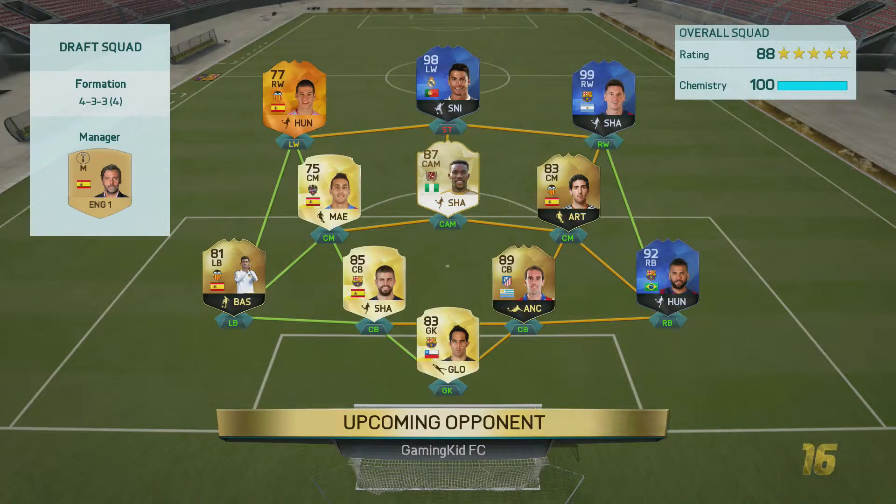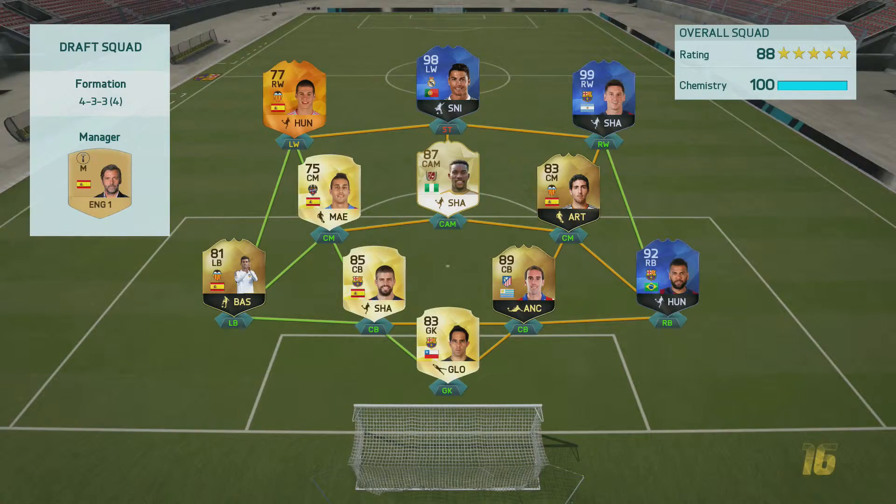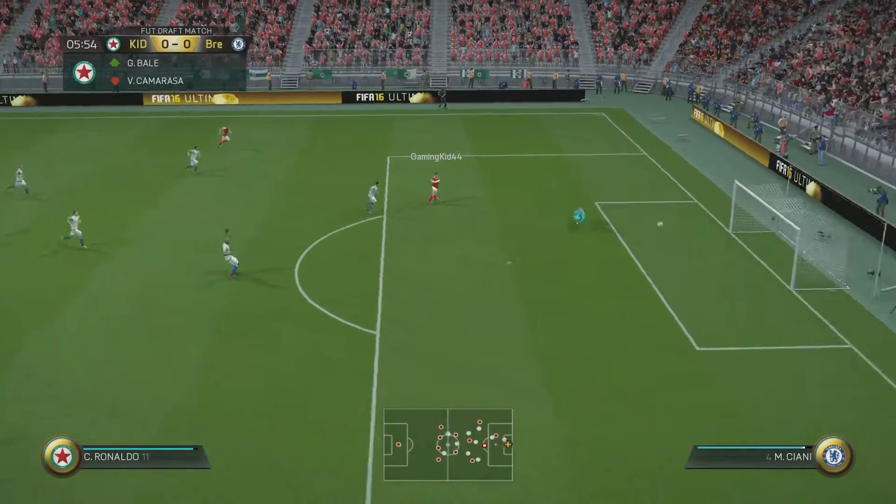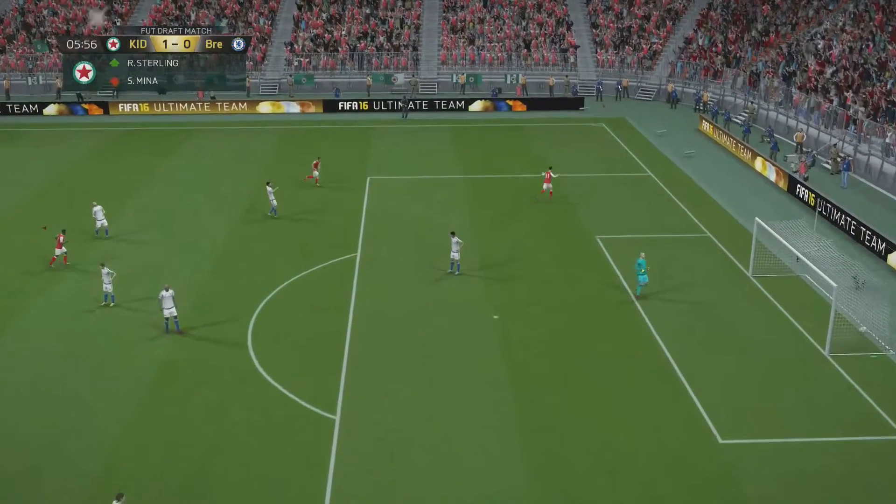In our first game we're coming up against what I consider a super team — you've got Ronaldo up front, Messi, Dani Alves, and the legend Kocha, who is one of my favorite legends I've used. I just think he's so good.